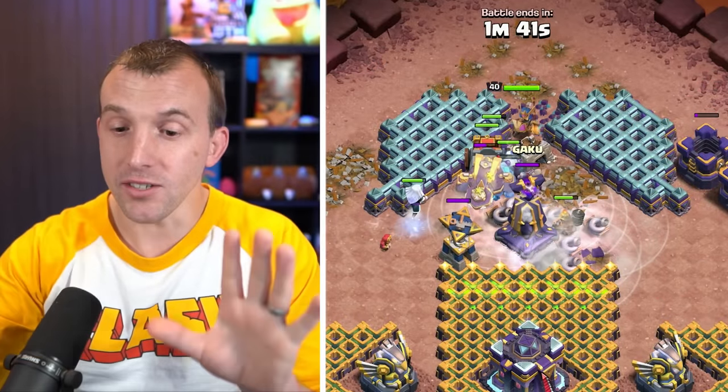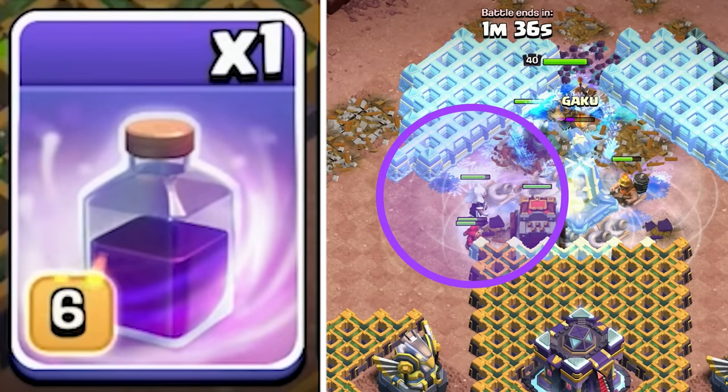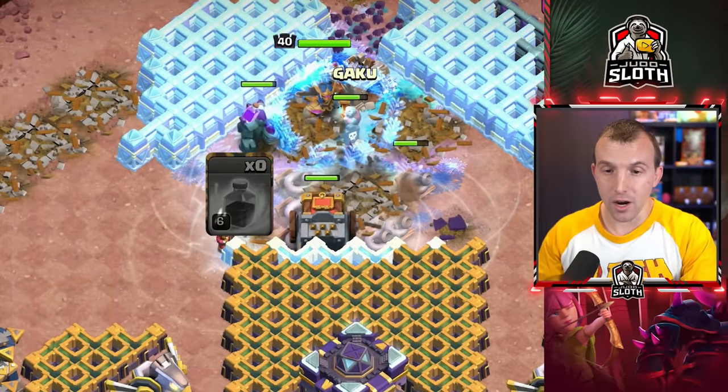This is important because everything will move to the left, and then you rage to the left of the monolith once everything goes down. So let's rage.